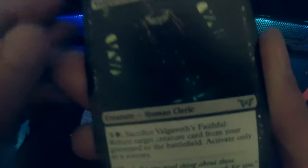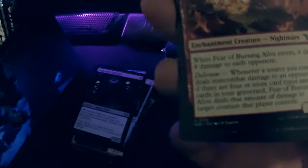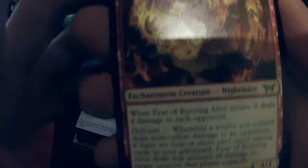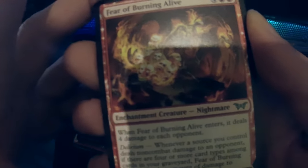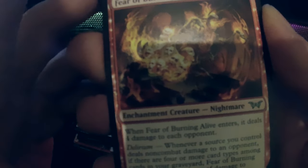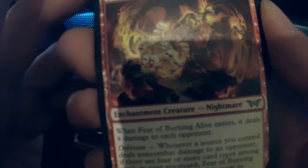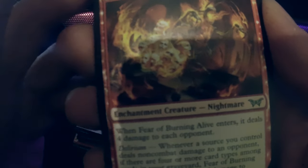Valga — what faithful... it's meh, I will not speak about this card. Oh, Fear of Burning Alive — six mana for a 4/4. When Fear of Burning Alive enters, it does two damage to each opponent and then it transforms. If there are four or more card types among Fear of Burning — it deals that amount of damage to target creature.